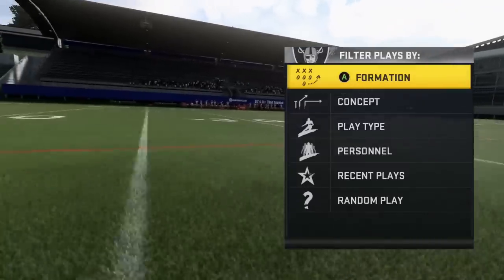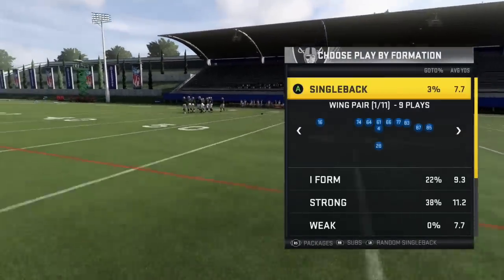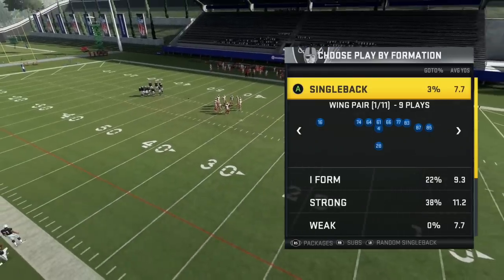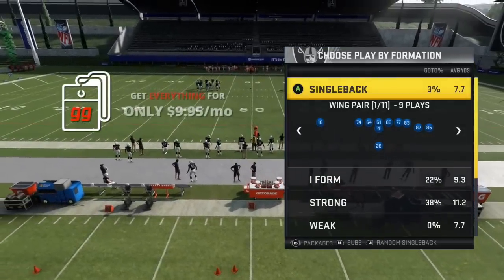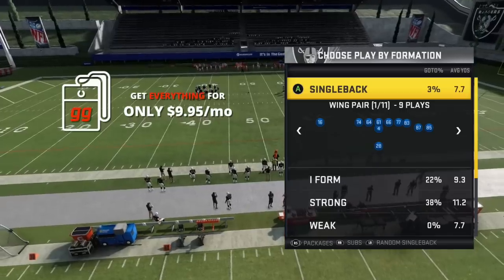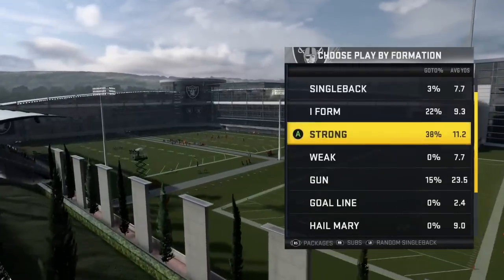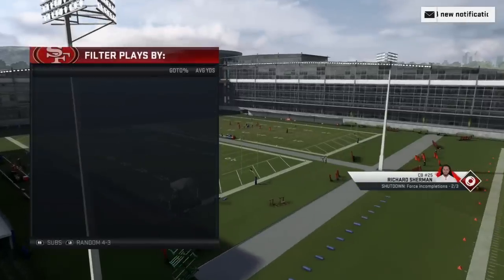So you can now beat Cover 2, Cover 3, and Cover 4 with the motion of this receiver. This motion is something we talk about in the entire game plan — this is still my base offense in Madden 20 right now. We have an entire comprehensive look at the Strong Close out of the Raiders playbook on playbook.gg — nine dollars and 95 cents a month gets you access to everything on the website. Now last but not least, let's go over man coverage.